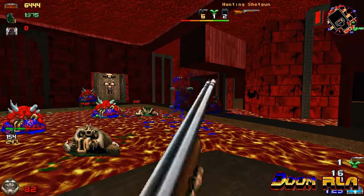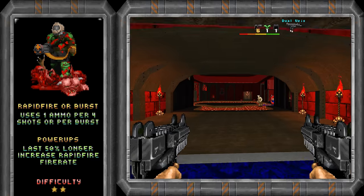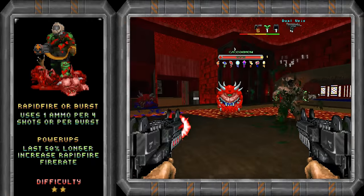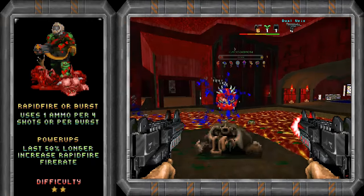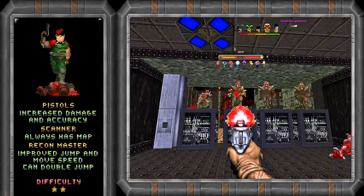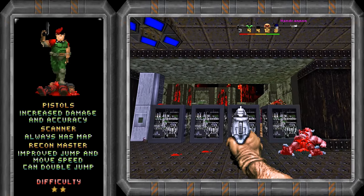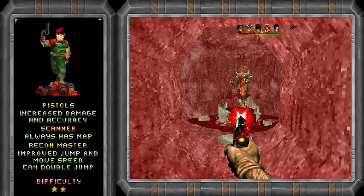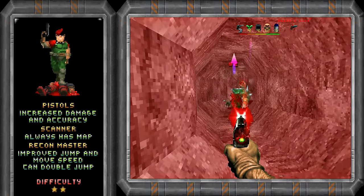There are 5 classes and each of them has unique abilities. The marine consumes 1 ammo per 4 shots and power-ups last longer and give you an increase in fire rate. The scout is more powerful and accurate when using pistols, always reveals the map, can move faster, and can double jump. While great early on, I struggled with this class in the late game.